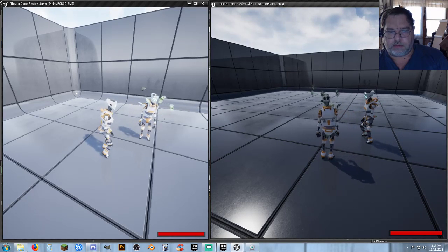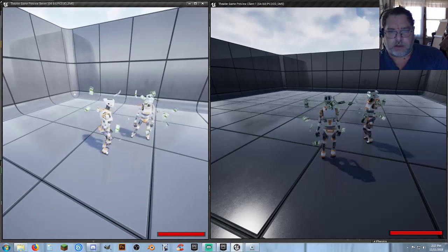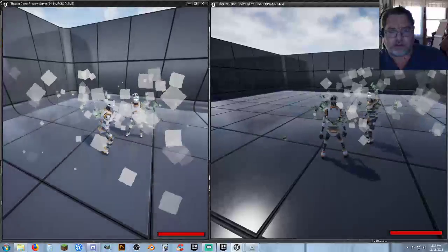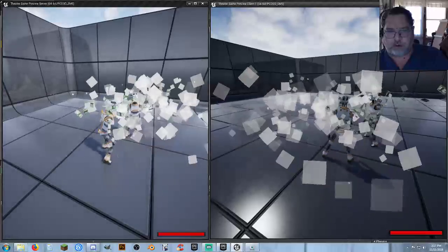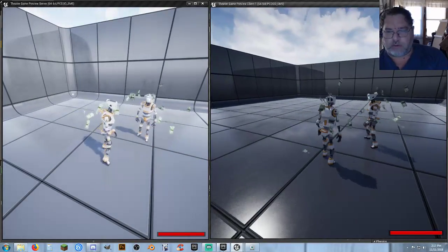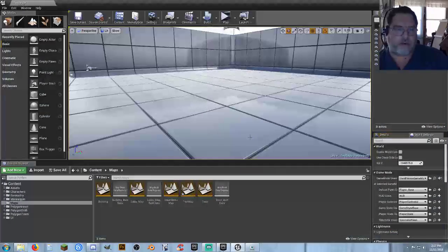Let's let the client make it rain. And let's let the server make it rain. And then we'll just kick off an explosion on the server and an explosion on the client. So it works. Can't jump, can't do anything while you're dancing. So it all works.